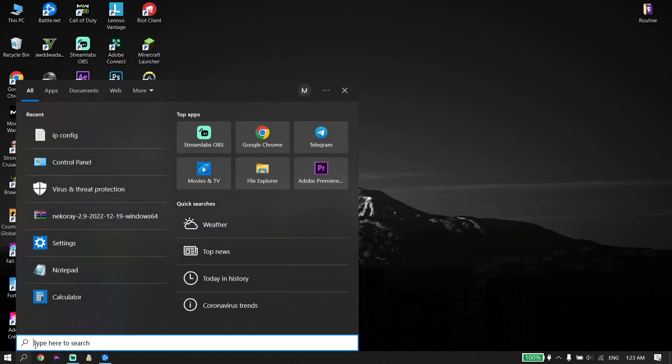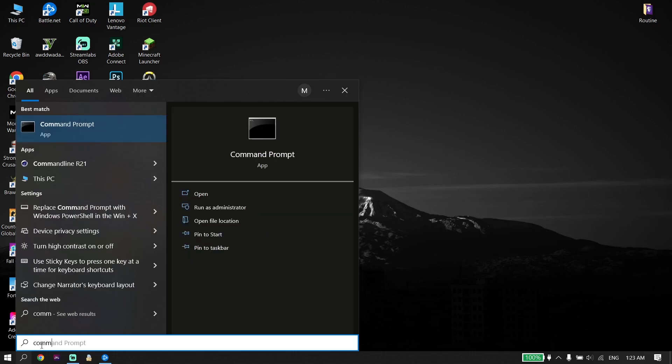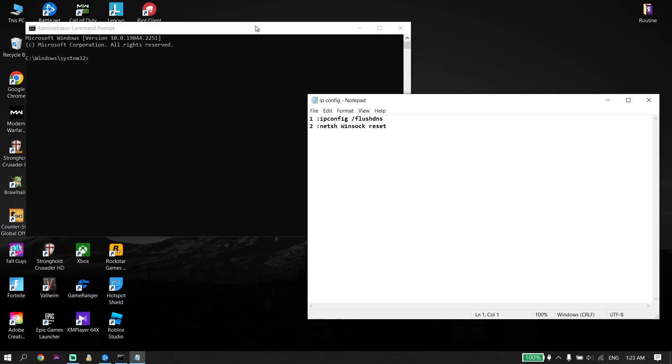...and open up Search from right over here, then type 'Command Prompt,' click on it, and then click on 'Run as administrator.' So all you have to do is just go ahead and run Command Prompt as administrator.